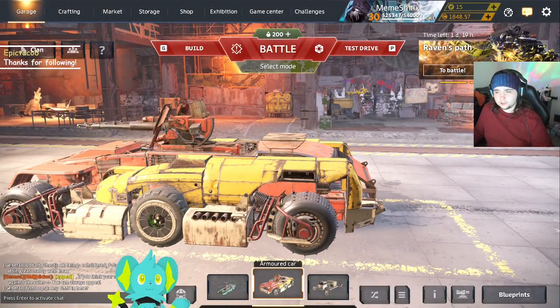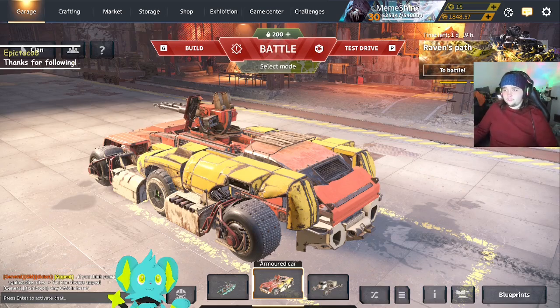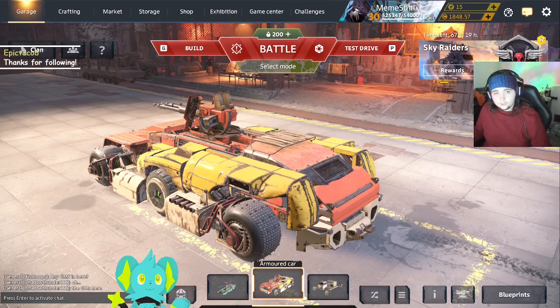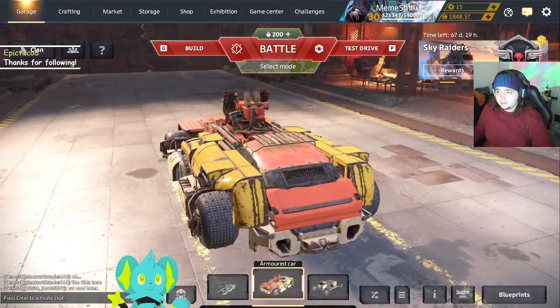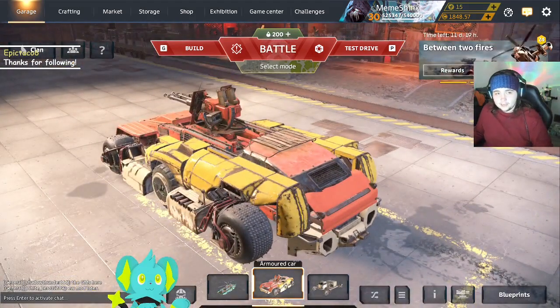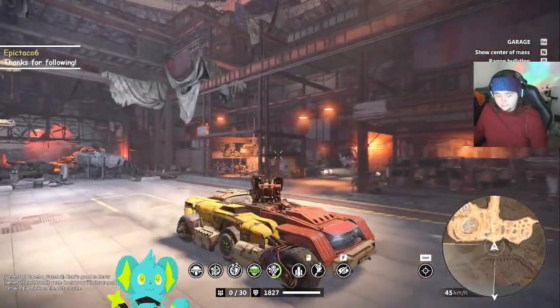Hello, to anyone who is watching today. I just got myself the Starfall from the Battle Pass, the Sky Raiders Battle Pass. Unfortunately, it only gave me one, so I figured, why not stick an Omomori and put a bunch of generators and put it with a Catalina cabin, which will make pretty much any one gun as good as it can possibly be. So that's exactly what I have for this build.